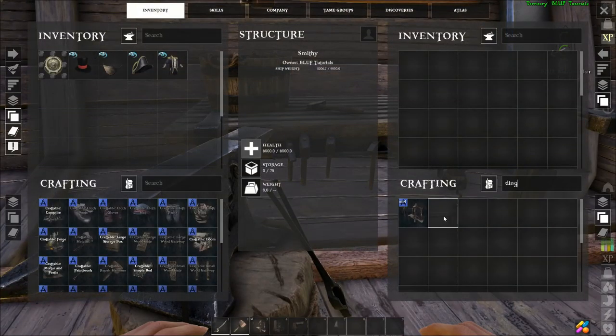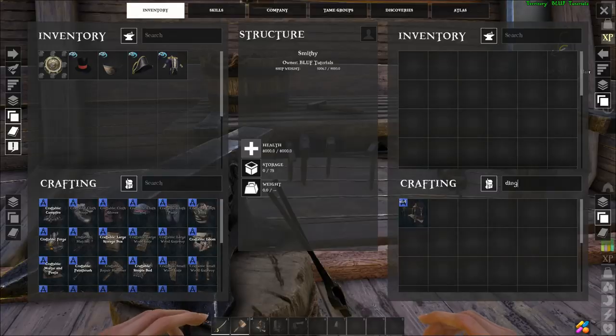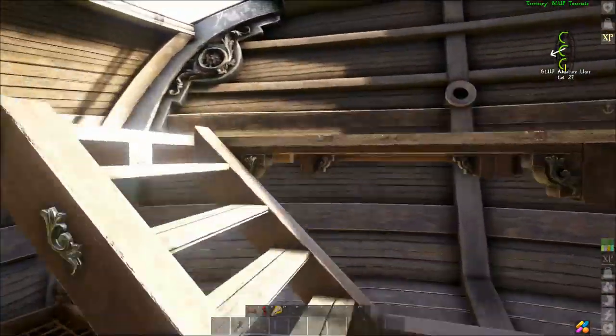The dinghy dock can be built cheaply at any smithy for only 80 fiber, 28 hide, 14 metal, and 210 wood. You can mount up to two dinghy docks on a schooner, four on a brigantine, or six on a galleon.